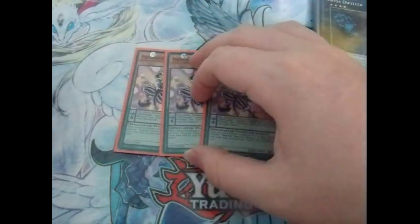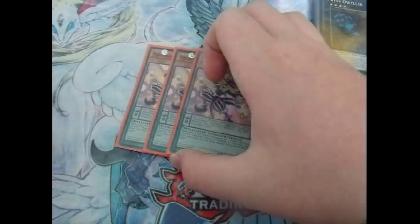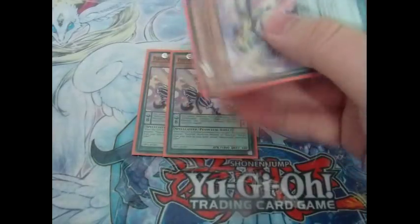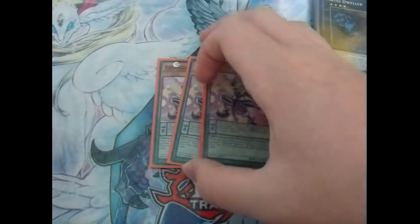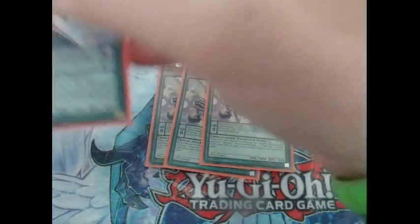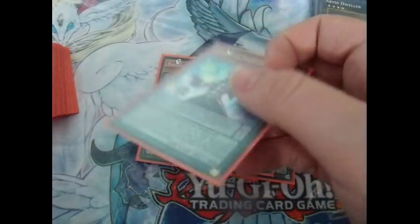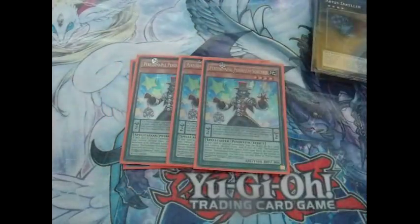We're playing three Performapal Skullcrobat Joker — Joker at three, Stratos of the deck. I'll joke that they put Joker to three and not Stratos to one. Konami, you better get on that before people start rioting about Stratos still being banned. Joker at three — there's no reason not to. Three Pendulum Sorcerer, basically your best Pendulum Monster in the deck: Special Summon him, destroy two, get Pot of Greed or any other two Performapal monsters that you want. It's pretty much your best Pendulum Monster, being able to search whatever you want.